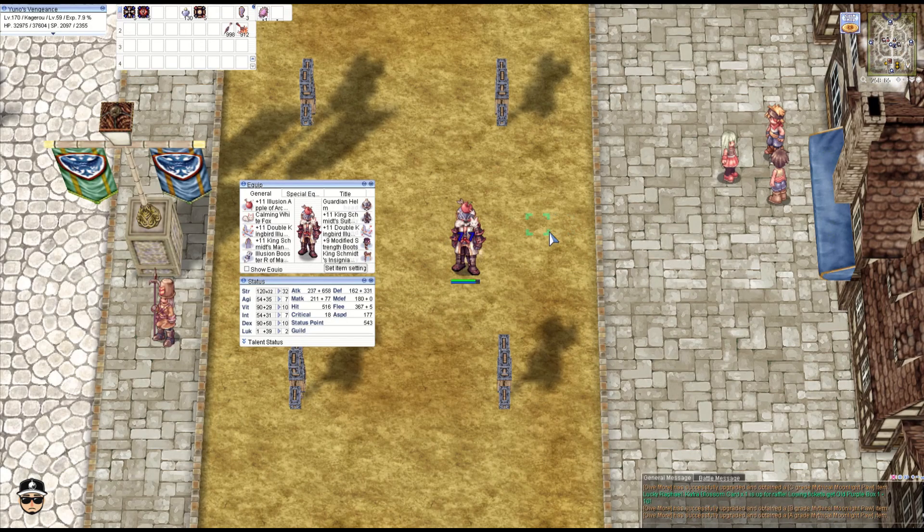Hey guys, welcome back! Today we are doing version 2 of the one OCP build for the Kunai Splash Kaguro. This time we are actually running an OCP which is the Guardian Helm, which combos with the rest of the King Schmidt set. We're definitely gonna get a lot more of a damage boost here, but at the same time it is a bit harder to craft and a bit harder to enchant. As usual, the list of gear will be in the description below, so let's go ahead and do a damage test.